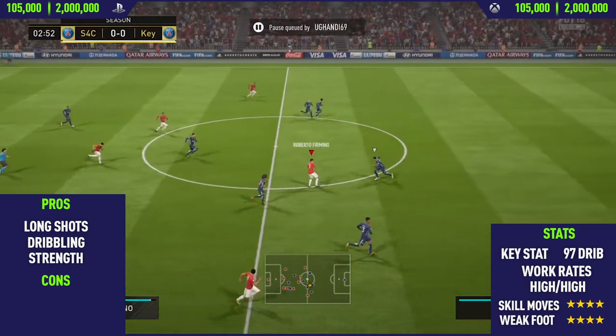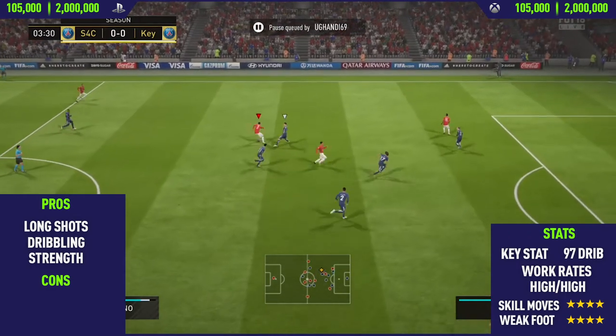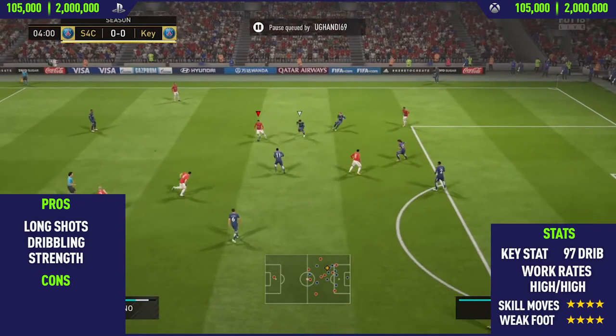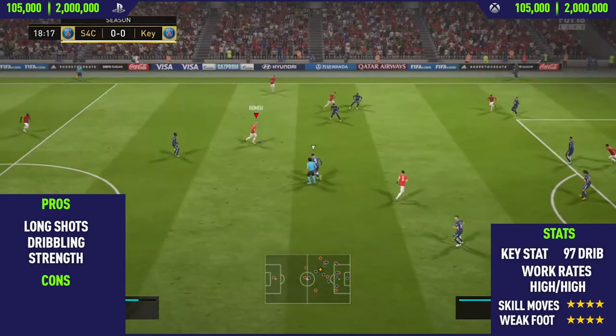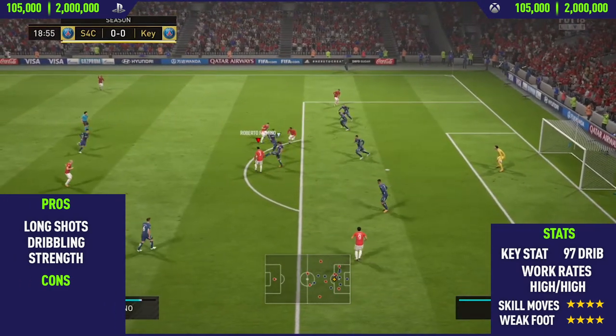The next pro I could find with this card was his dribbling. Firmino has a really unique dribbling style that is very effective and really good. He takes these sort of heavy touches after performing a skill move that perfectly pops it out and just enables you to go straight into the next skill, which is really helpful.